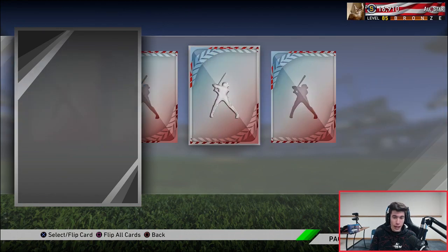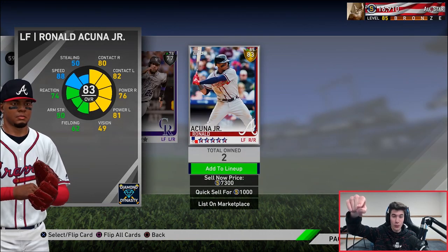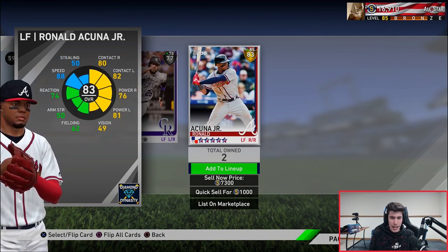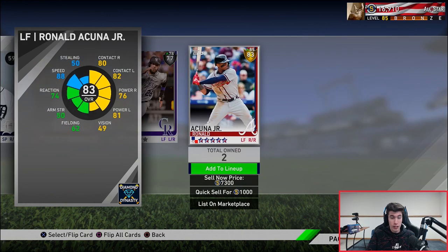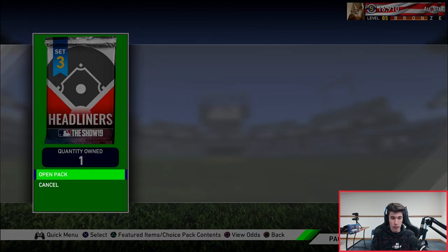Second headliner pack - we got a silver and then a gold. We got an Acuña - let's go! That's a really good one, I'm definitely happy with that gold. That right there pays for the pack. I actually didn't mean to hit square there, I was trying to reveal everything first, but we got an Acuña and I'll take it. On to our final headliner pack.